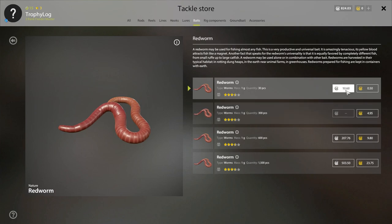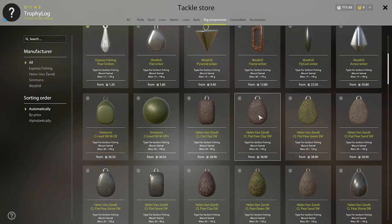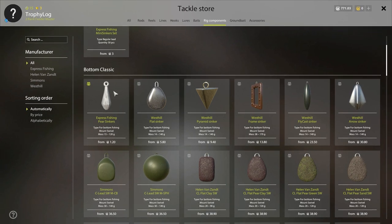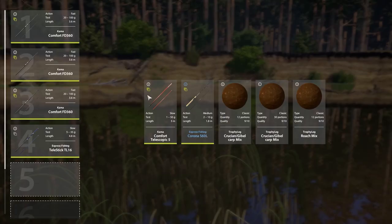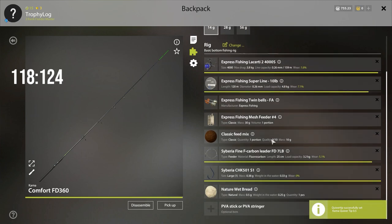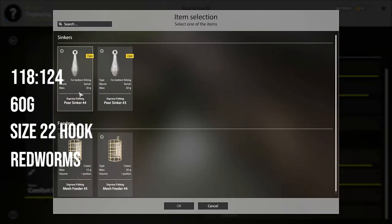I came to Mosquito Lake to buy some red worms because they're so much cheaper here. You don't need a feeder cage, just regular sinkers — I'll go for the cheapest ones. For hooks, size 22 will be perfect. The spot I'm setting up is at 118, 124 on Winding Rivulet. I will use a 60 gram sinker, size 22 hook, red worm as bait, and clip size 8.